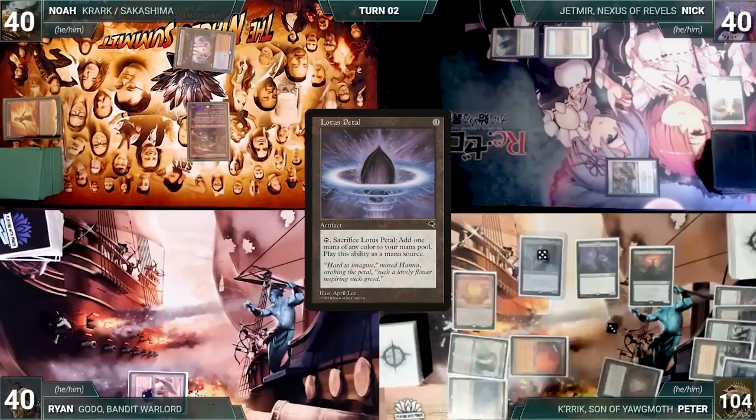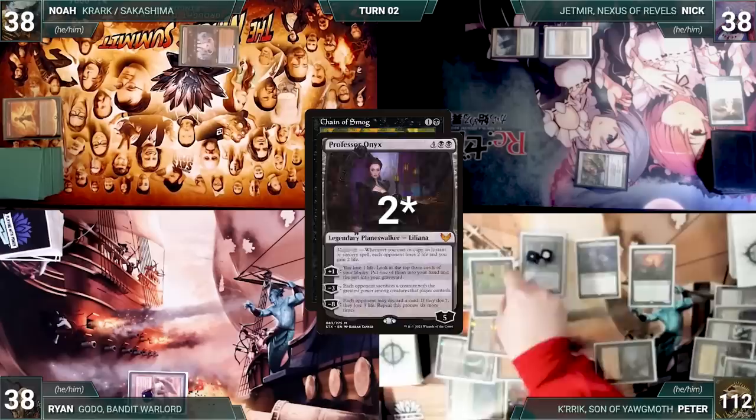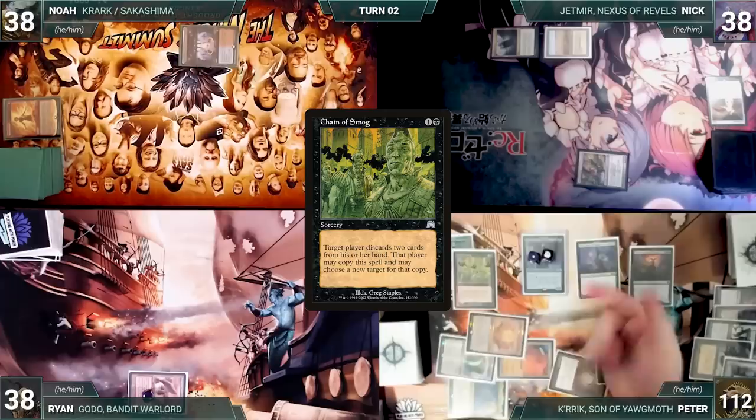Peter casts Chain of Smog targeting himself. Professor Onyx triggers and drains everyone for one. Chain of Smog resolves, Peter discards two, then continues the chain targeting himself again. He does this over and over, draining the table through Professor Onyx every time Chain of Smog is copied — and Peter wins the game.